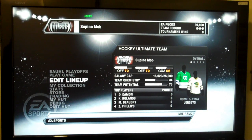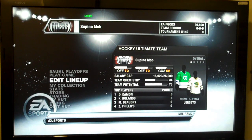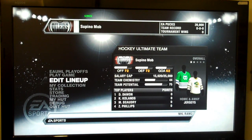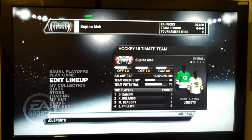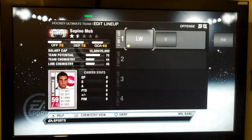Before we go into the lineup screen, where you'll go and do your chemistry, as you can see we have a vintage Hartford Whalers jersey — the green version, the famous green, white and blue of the Hartford Whalers. There's a full set of that and their away jersey from the first, I believe it's ten years of their existence in the league. That's one of the rare jerseys that you can collect for your team.